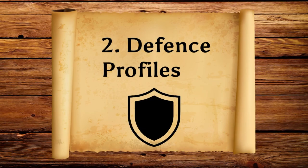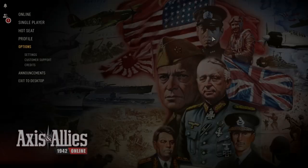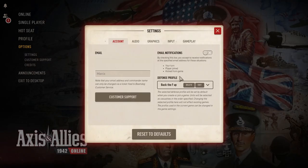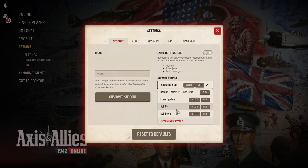Number two: defence profiles and checking to make sure you've got the one you want selected. This is probably a point overlooked by most players. If you come to Options on the main menu and go to Settings, on the right-hand side you can see defence profiles. This activates when you're taking defence from an enemy where you can't manually pick your units in-game — you have to rely on your defence profile to pick for you.